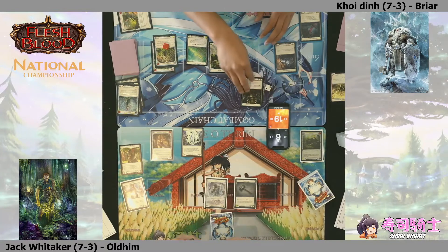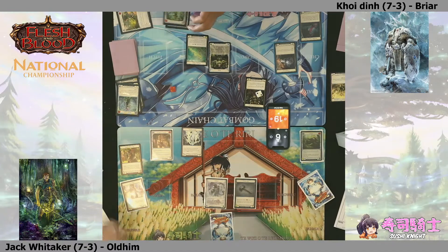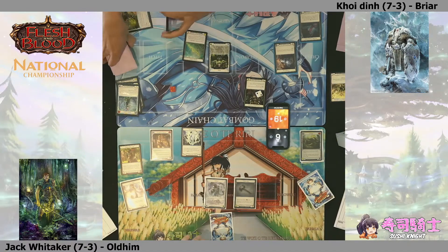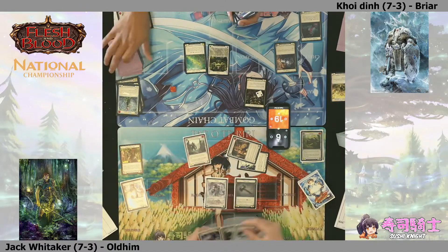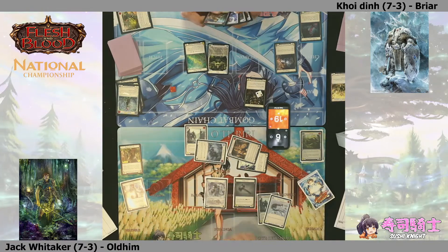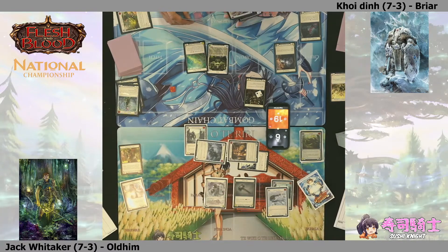Hopefully Jack can make a big swing back here, but that is massive because as we saw in the last game, any arcane damage that Rosetta Thorn deals just puts you on the clock. That is a lovely follow-up - a blue Glacial Footsteps coming in for 11 with Dominate. Saying to the Briar player, I see your community programs and I raise you a dominated Glacial Footsteps for 11.